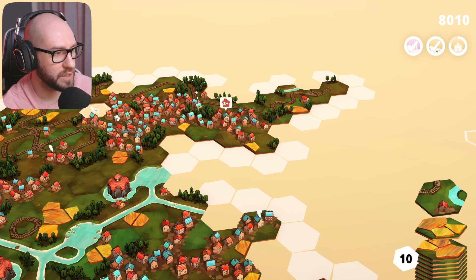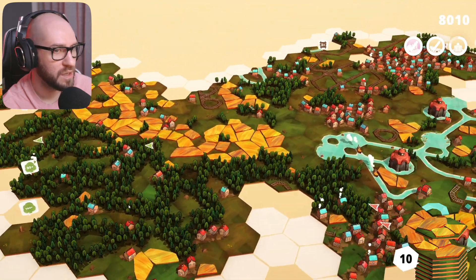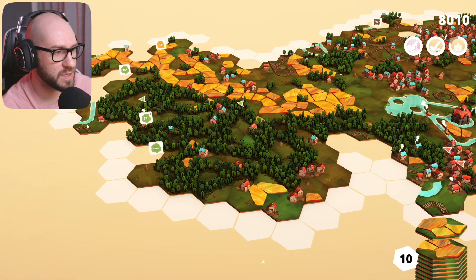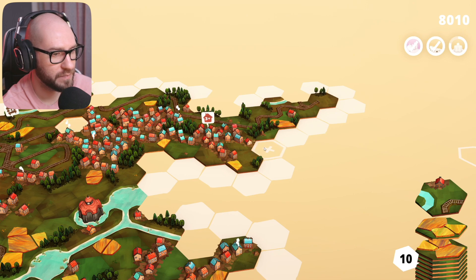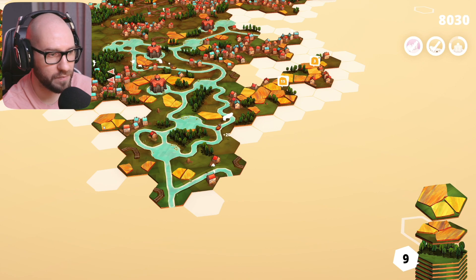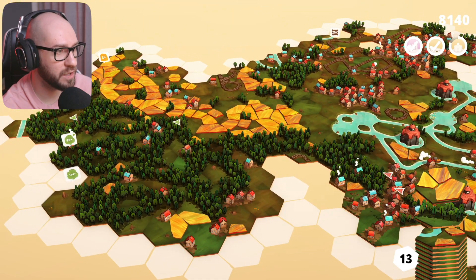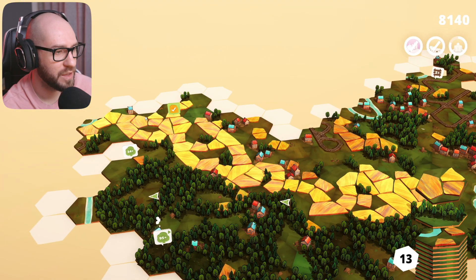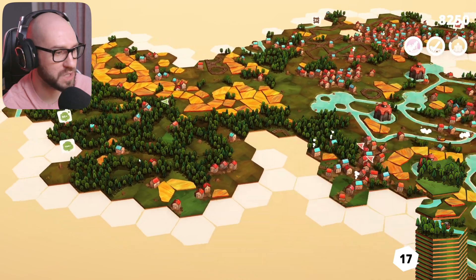We got another rail - unfortunately we cannot place it there or there either. We don't really have any other rails open, and the water system should work fine if I don't place it there. I don't know what to do about this. I guess I'm going to carry on with the water this way. Oh, we got fields - a lot of them! We can close that down, and let me place the other one here too. Thank God - we got a lot of tiles back. We almost lost this one, guys, almost lost it.